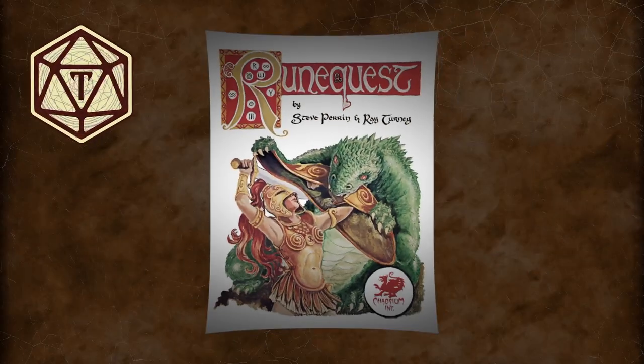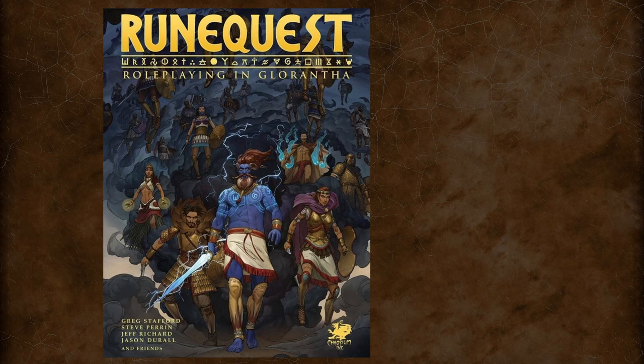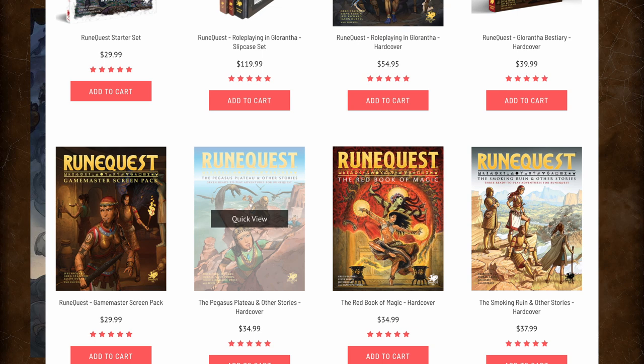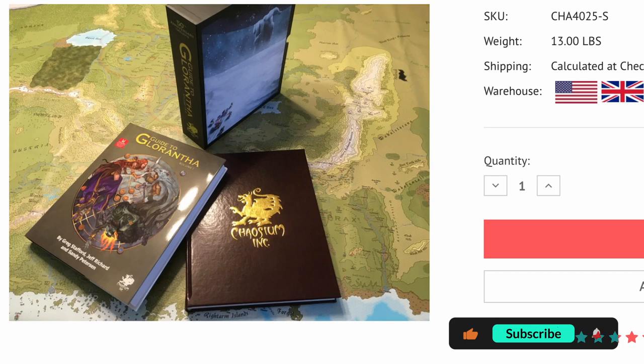RuneQuest started way back in 1978, and as of 2018 is now in its seventh edition. This edition, published by Chaosium, is called RuneQuest Roleplaying in Glorantha, or RQG for short. There are already a ton of supplements for it, including an intimidatingly heavy set of books detailing the setting — the much-loved Bronze Age-inspired world of Glorantha, originally conceived by RPG legend Greg Stafford.